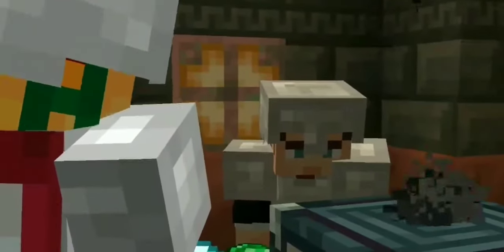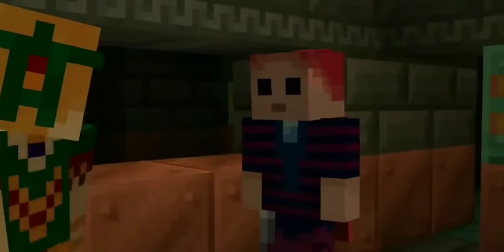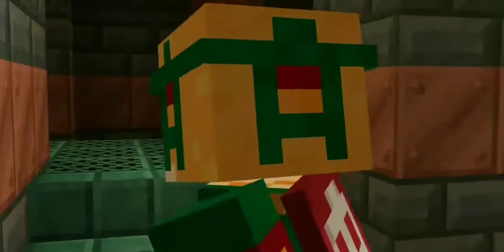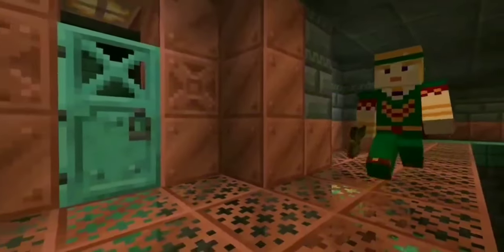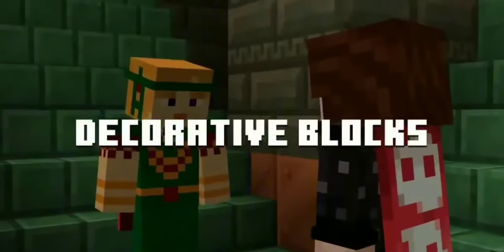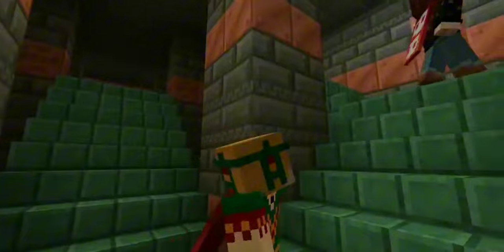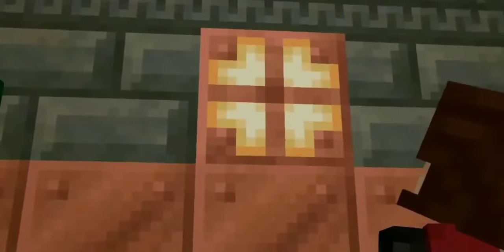There are also new blocks found in the Trial Chamber, including tuff bricks, tuff slabs, tuff walls, tuff stairs, and polished tuff variants. There are also new copper blocks: copper grates which can oxidize, copper doors, chiseled copper blocks, and copper trap doors. There's also a new light source called the copper bulb — depending on its oxidization level, the light becomes dimmer, so the first stage of oxidation is brighter than the last stage.